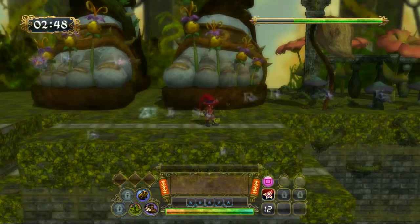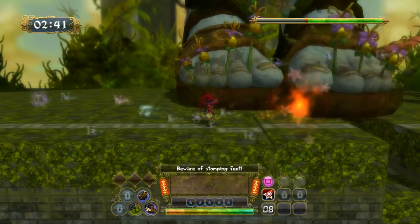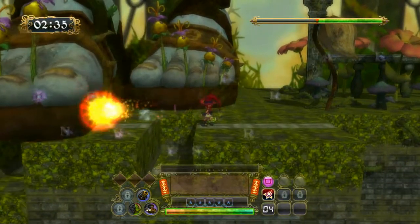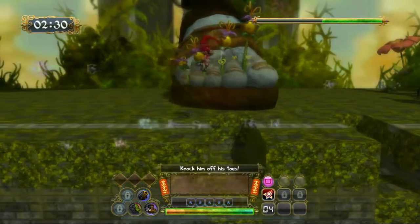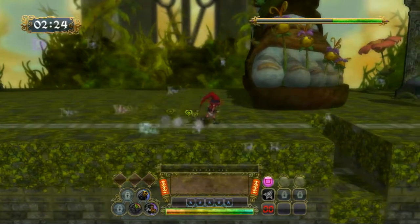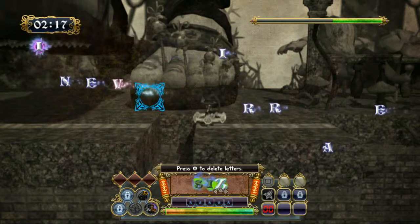Like any boss fight, the best way to defeat a boss is to use stronger, longer words or the special word mechanic. For this boss, a good observation to note is that his feet will not crisscross with each other, so use this knowledge to your advantage. Another thing to use is the Ranged Cannon spell as much as possible, so that you can attack his feet from a distance.